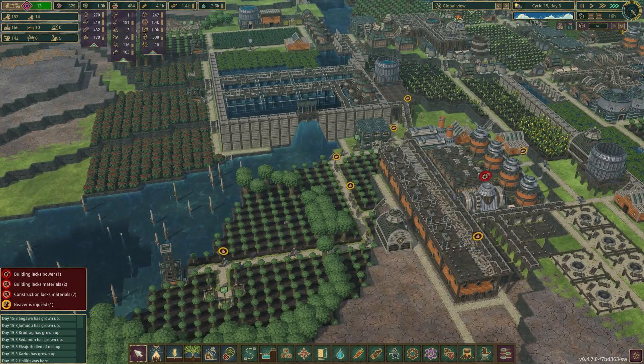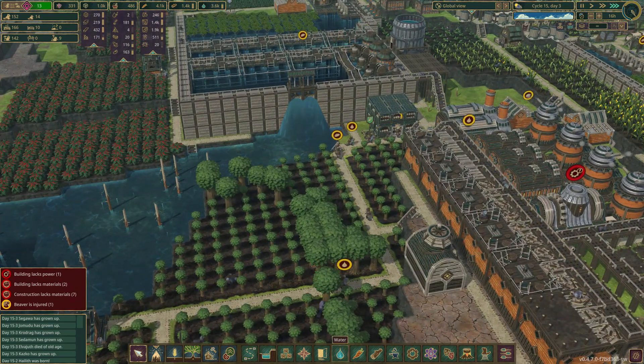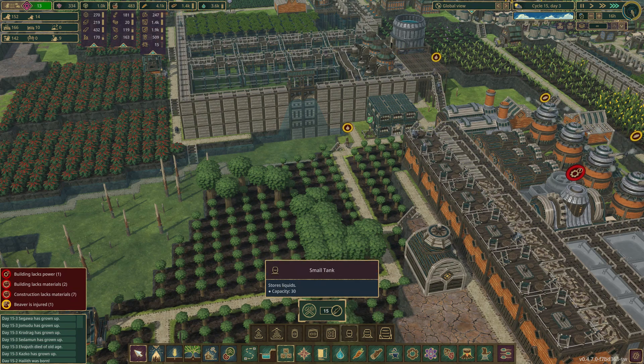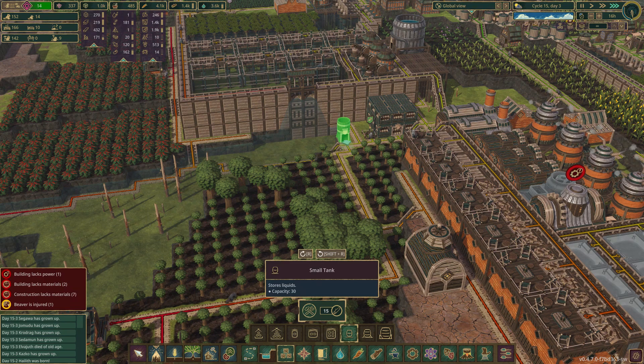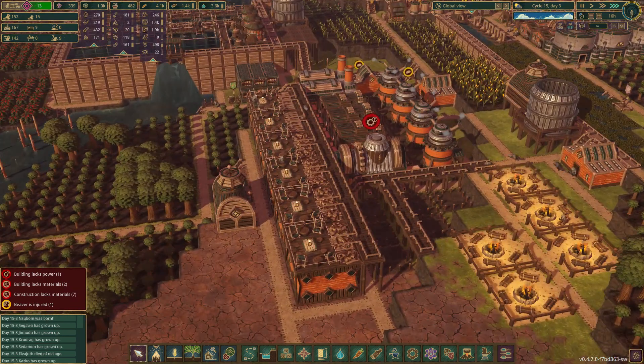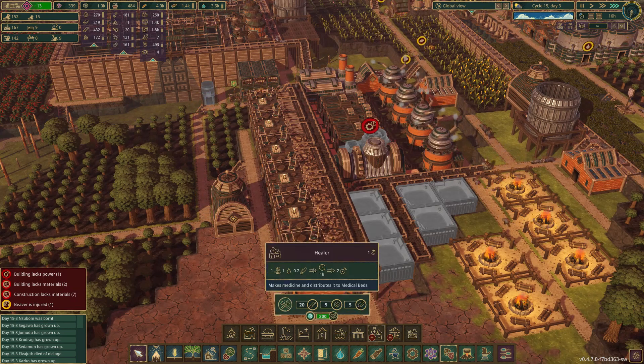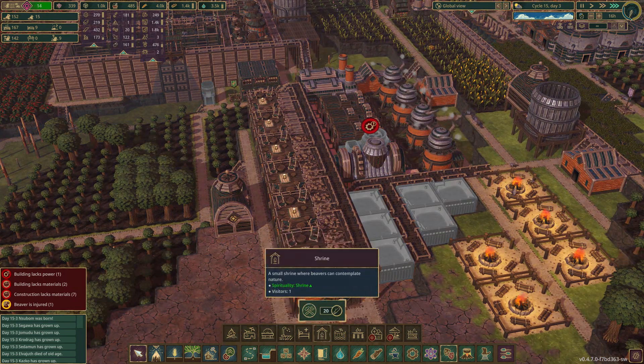Let's get a water storage — do we just do a small one? Yeah, we'll just put a small one here, that way that gets done. What do we want in here — parks? Benches? We want something. Shrines, possibly? Let's look at our well-being.